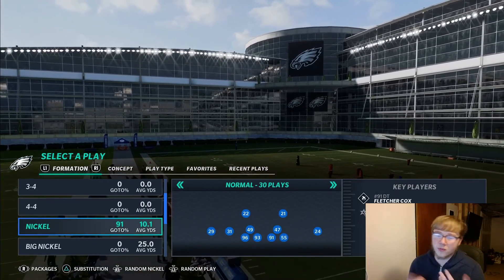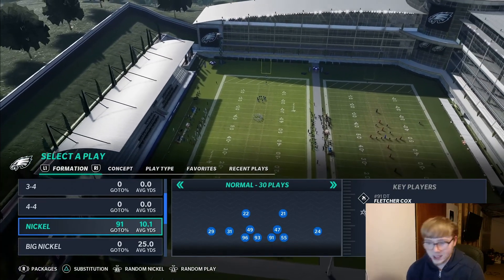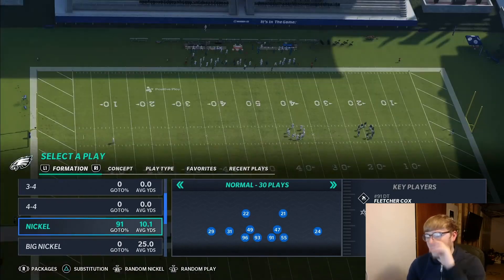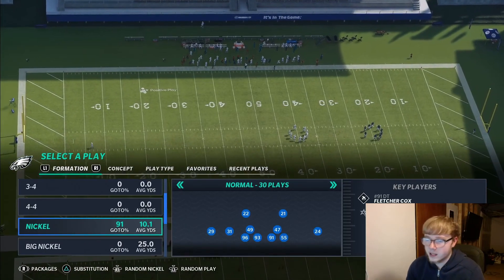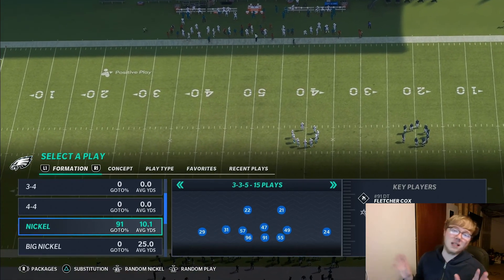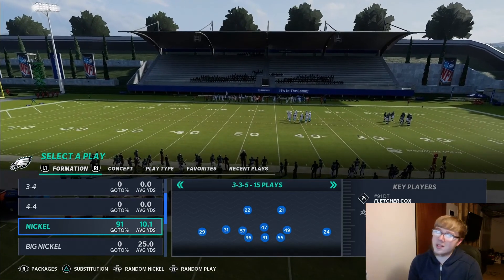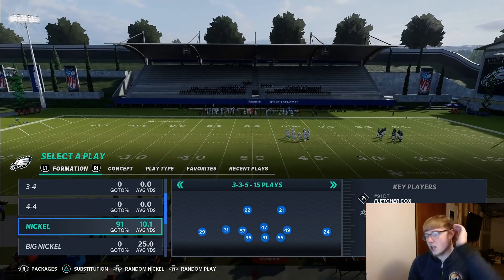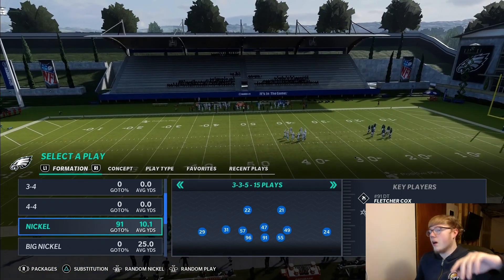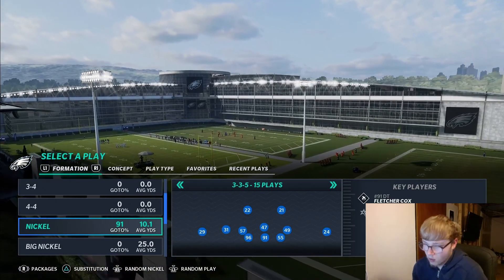On last gen I run nickel normal 3-5 wide. On next gen, nickel normal is pretty bad — it really sucks. 3-5 wide is pretty good, but straight nickel 3-5 wide is the best pass coverage defense — that's the defense you want to run. You don't have to adjust out of it too much, but you do have to do some things. I'm going to show you how to play defense out of a 3-5 wide in a 4-6 defensive playbook.